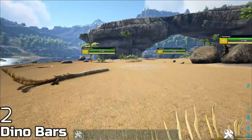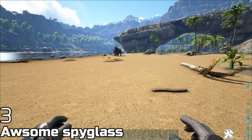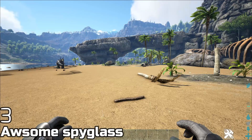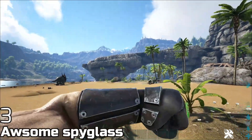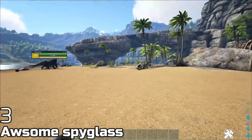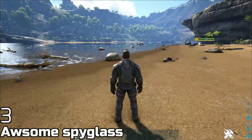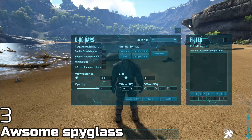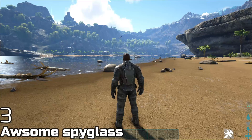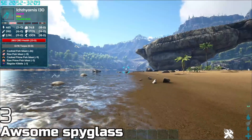Number three is the Awesome Spyglass. You already have Dino Bars to see creatures at a decent distance, but what if you want to see that creature over there and even with distance maxed out you still can't? Or you want to check the water but don't want to jump in because there might be 20 million megalodons. The Awesome Spyglass uses the same crafting recipe as a regular spyglass — just press it and you can see dinos from very far away, as far as your render distance allows.